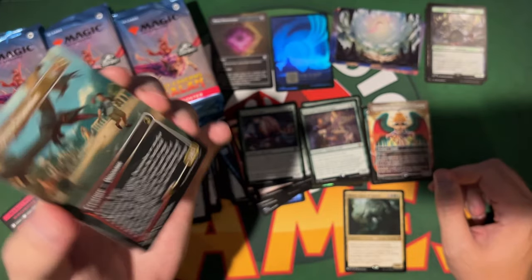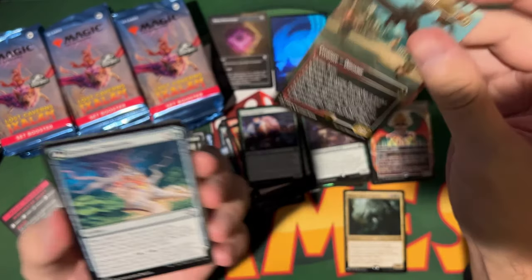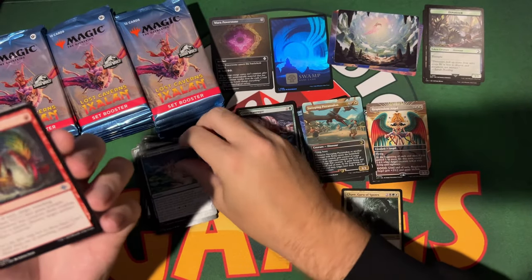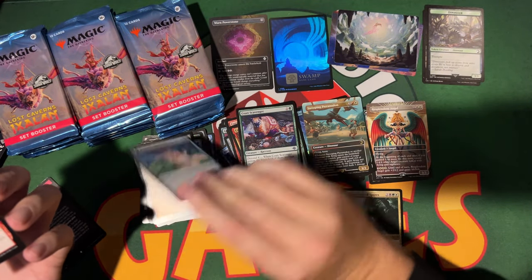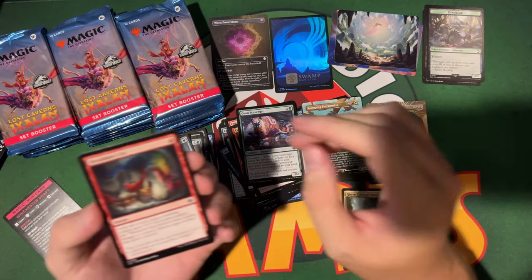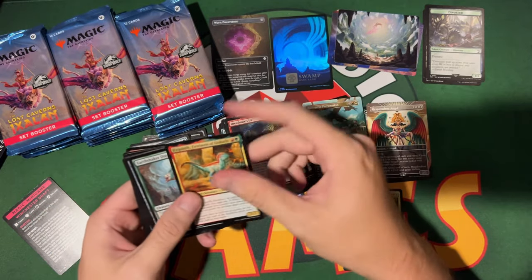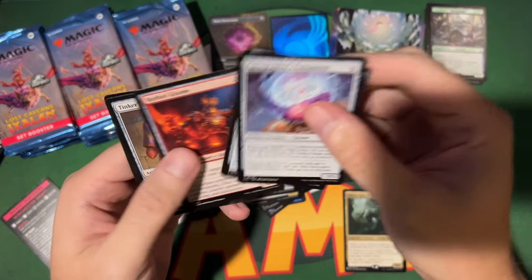Swooping Pteranodon — I remember talking about that card, it's very flavorful. It picks them up and drops them on the ground. This slot I don't understand — I think it's a double-faced card slot that can be common, uncommon, or something else.